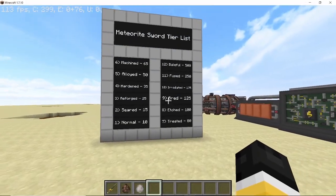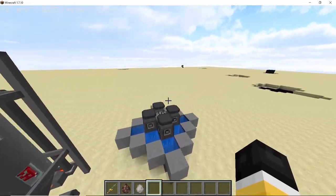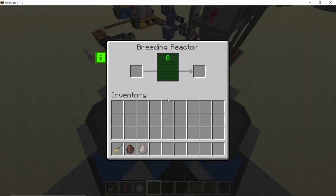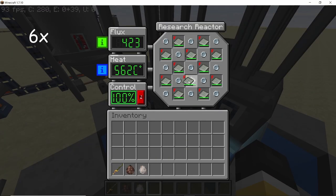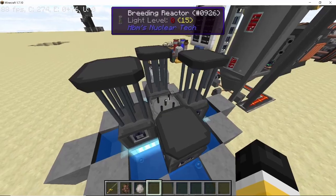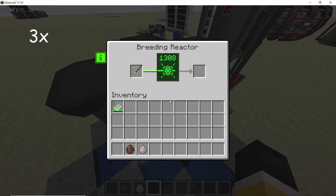The ninth variant is the bred variant. Here we enter the nuclear category because you will now need nuclear reactors and research reactors. For the ninth variant we will need the research or breeding reactor, and in the breeding reactor we will need a total of 1000 flux. With three of the research reactors fired up we will have a total of 1300 flux in the breeding reactor, which is more than enough to convert this sword. Place down the sword in there and the breeding reactor will process it and you will get the bred variant in return.